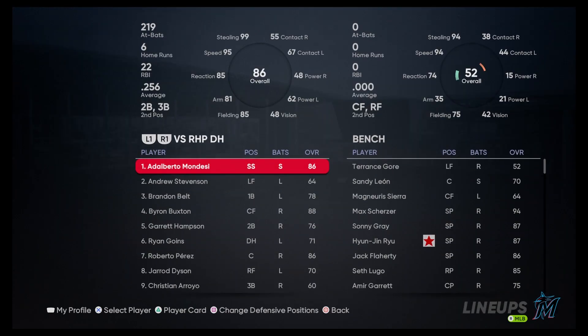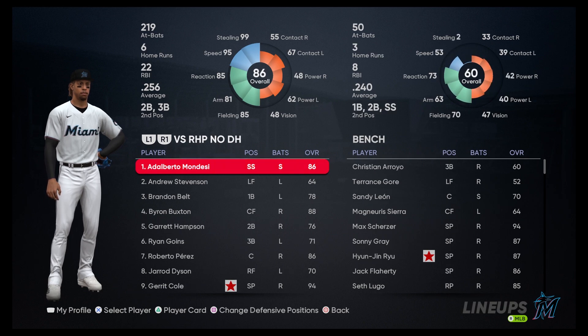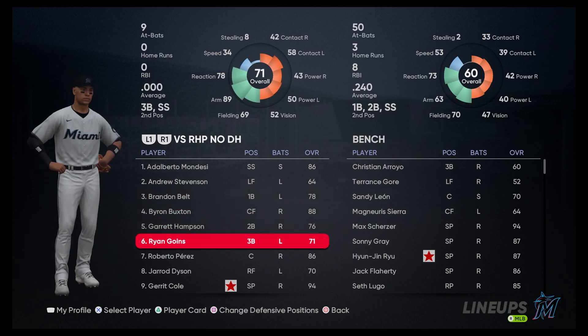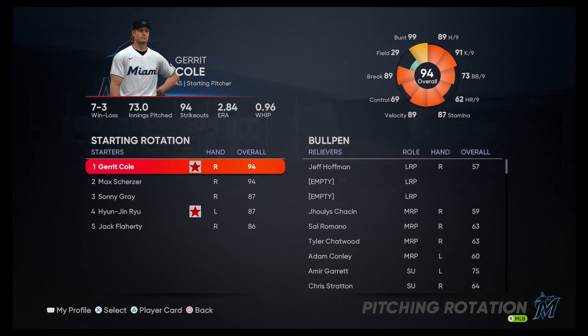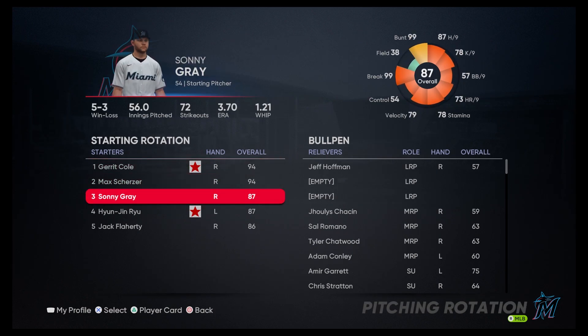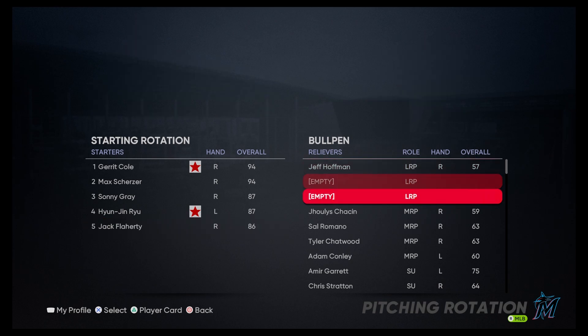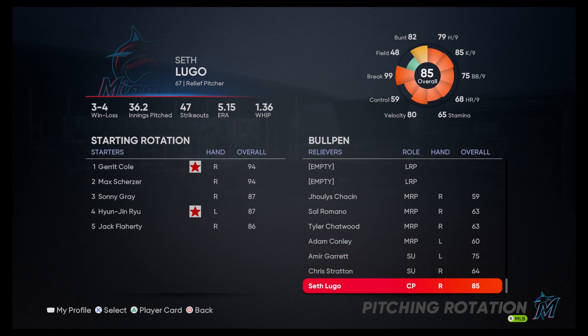Time to take a look at our lineups and pitching rotation. Going with no DH, we've got Mondesi, Stevenson, Belt, Buxton, Hampson, Goins, Roberto Perez, and Jared Dyson in right field. The pitching staff is Cole, Scherzer, Gray, Ryu, and Flaherty. On the bullpen: Jeff Hoffman, Chasin, Romano, Chatwood, Conley, Garrett, Stratton, and Lugo.